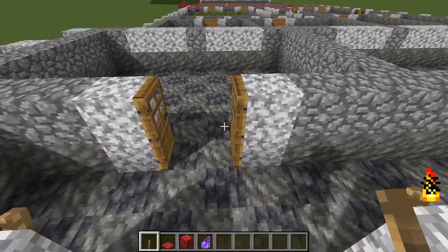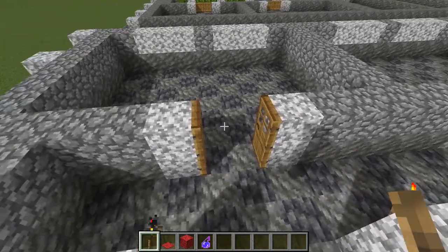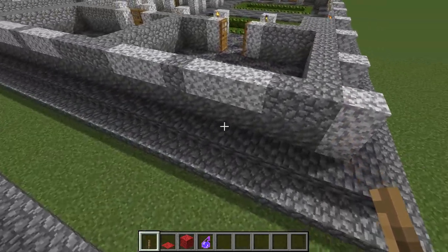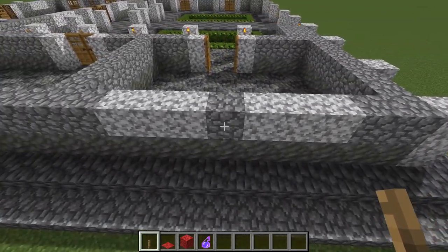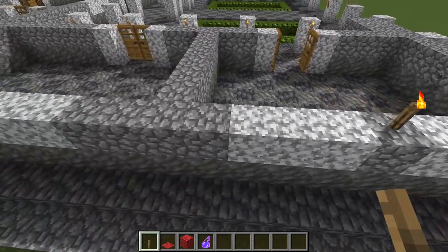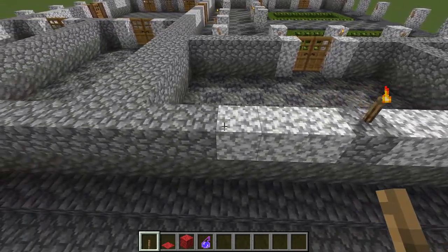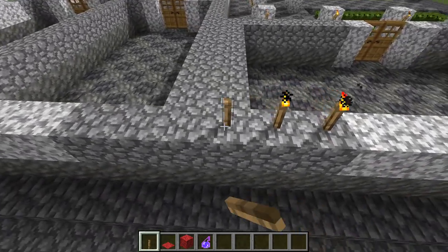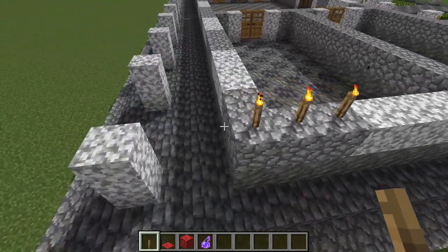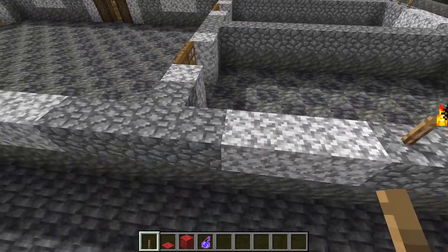Extend up your door frames and go ahead and install your doors. Every place you put a door frame — one block on either side — you want to extend up another block. On the exterior for the base of our windows, we just have the lowermost portion of the diorite here: two blocks, then a three-block gap, then two, and then three — that's four windows — and then one, two, three, four, five, six and a window, three and a window, and then three, turn the corner and a window, three and a window.